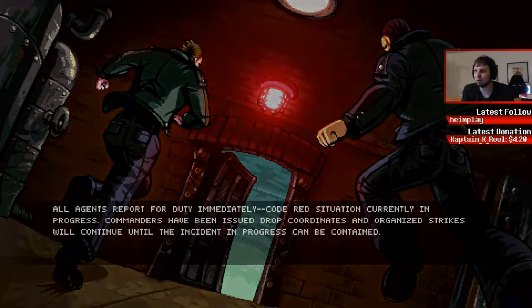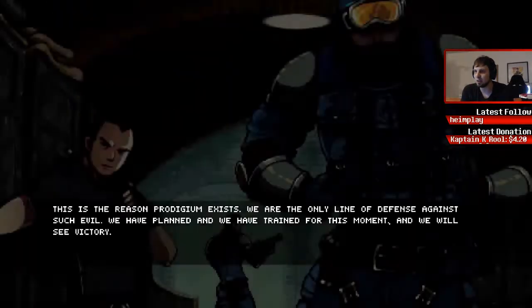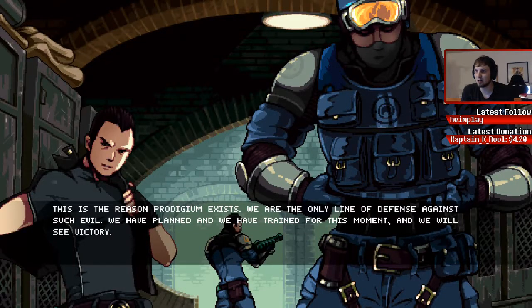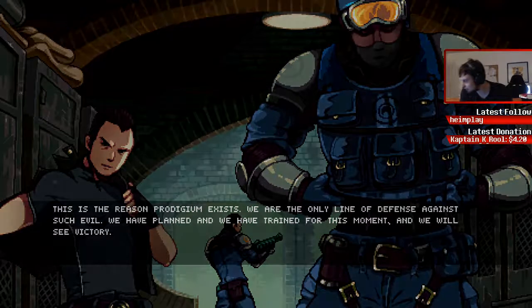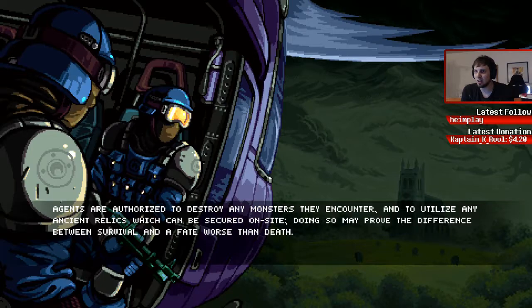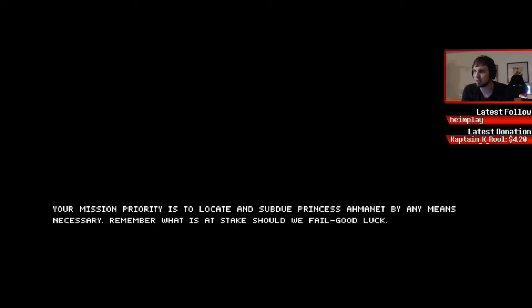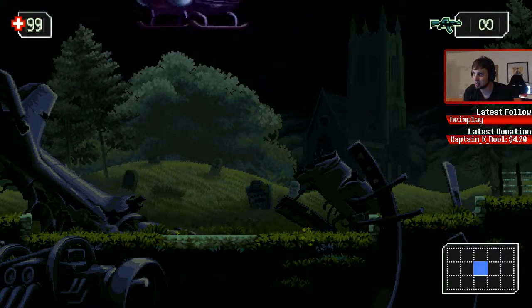All agents report for duty immediately, code red! This is the reason Prodigium exists — we are the only line of defense against such evil. We have planned and we have trained for this moment and we will see victory. Agents are authorized to destroy any monsters they encounter and to utilize any ancient relics which can be secured on site. Remember what is at stake should we fail. Good luck. Gotta go fast — especially reading, has to be fast.